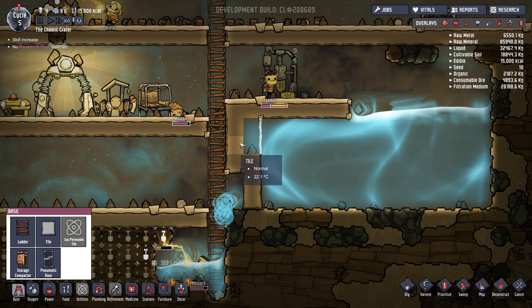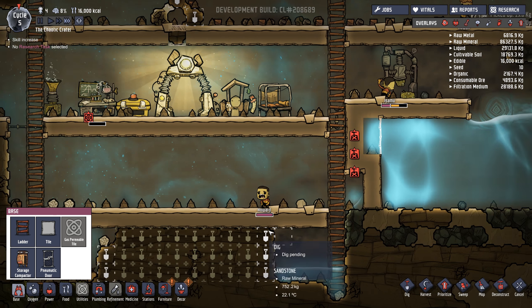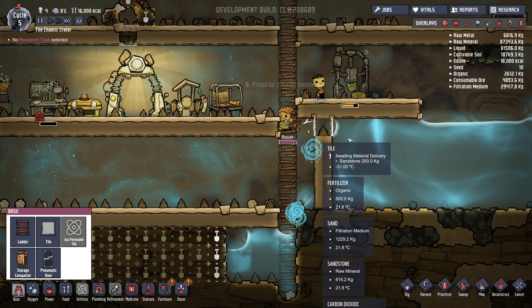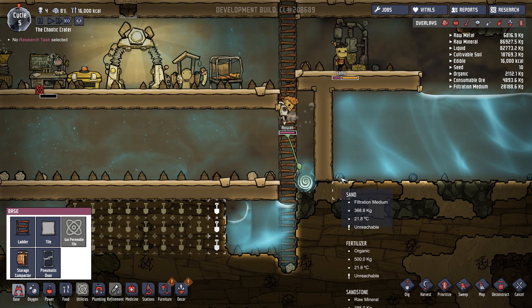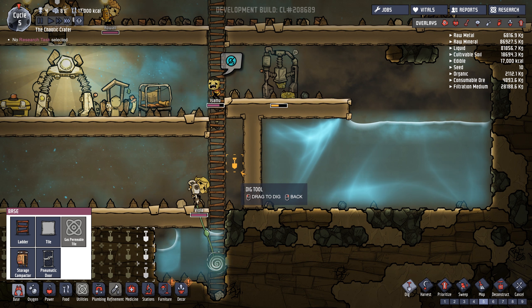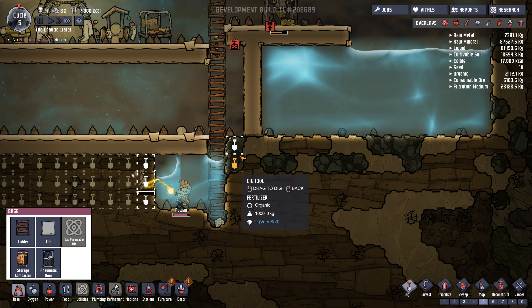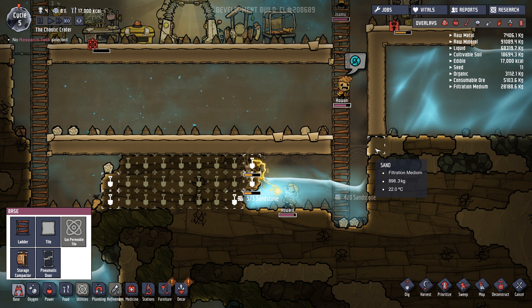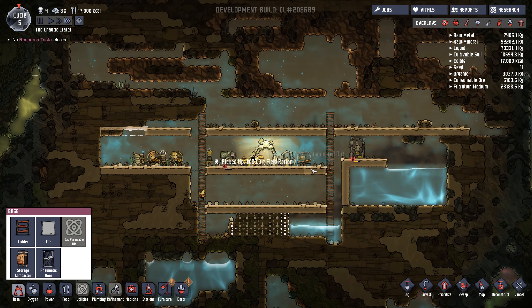We're also going to be deconstructing these. Okay there's like a huge amount of water going down so let's fill in now - nine nine importance, okay there we go, perfect. Oh crap, there's going to be water through here - never mind, that's fine. There's a huge amount of water here to deal with.